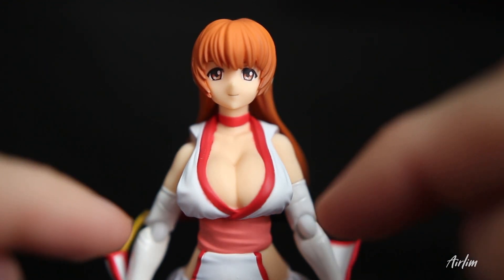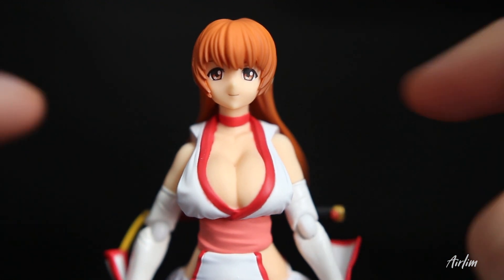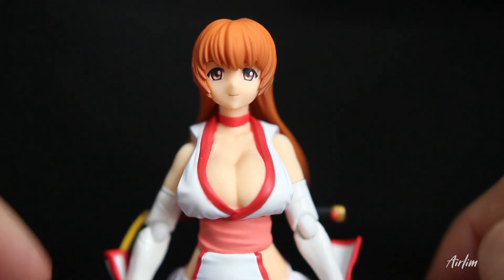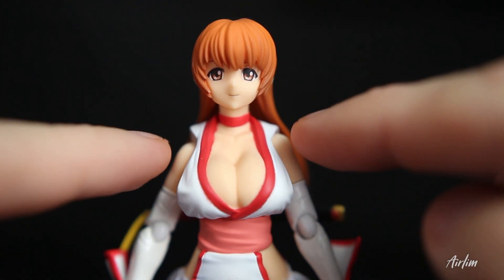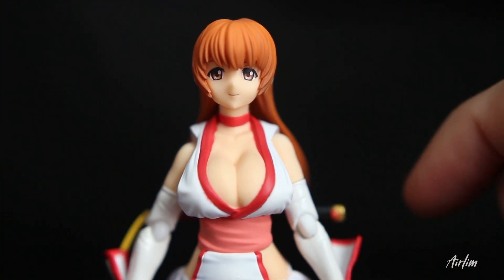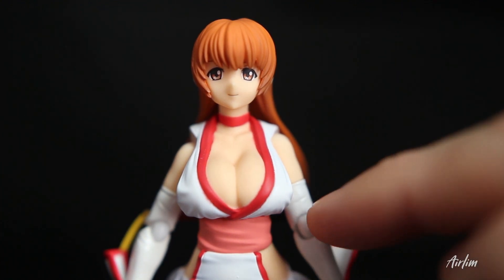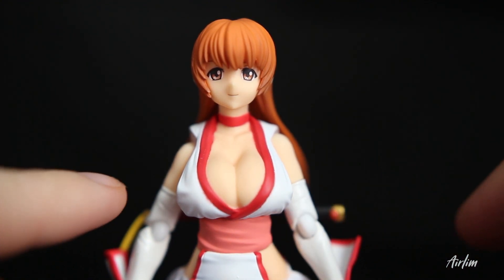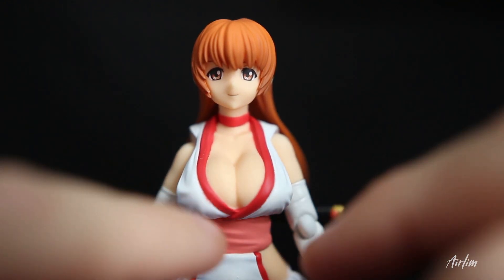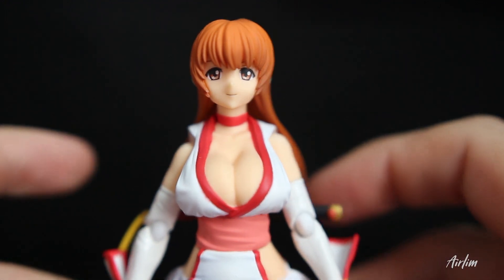As we move down to her bust, we can see that it's quite large because that's what it's like with the character. The red goes around her breasts and then you've got a very nice big cleavage there. You've also got the way that her silk armbands kind of go up, which look really nice. They're kind of ruffled and you can see there's some marks there. Then we've got her sash — you can tell it's literally keeping her bust up, so obviously it's emphasizing quite a lot there.